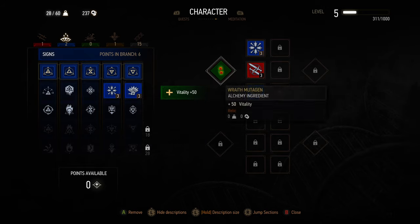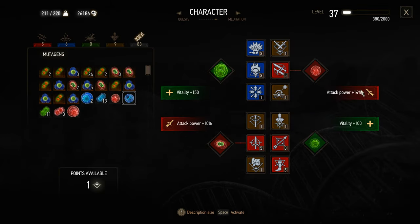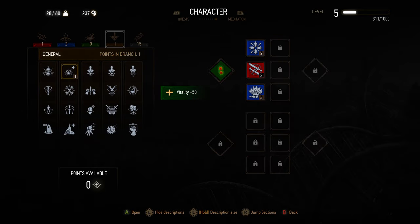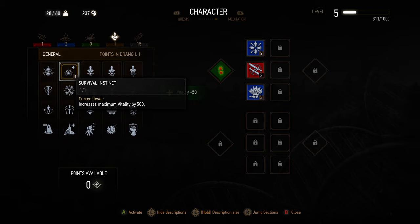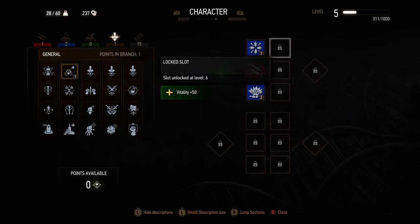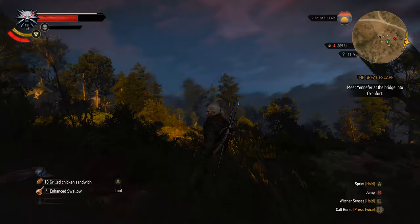You also have mutation slots. I recommend using at least some that give you vitality, since this increases your health. Mutagens come in different colors, as do the other upgrade slots — if the mutagen and the slot upgrade share the same color, the mutagen will increase that upgrade's power. At level 6, I recommend spending a point in Survival Instinct under the general tab, which increases maximum vitality by 500. Beyond that, do what suits your playstyle.